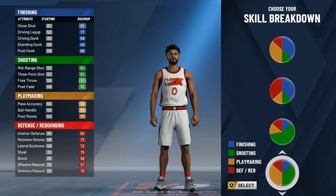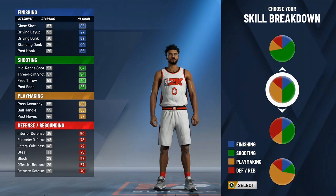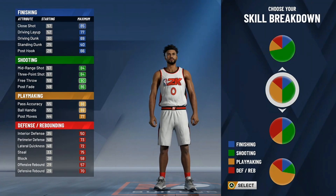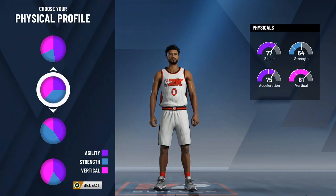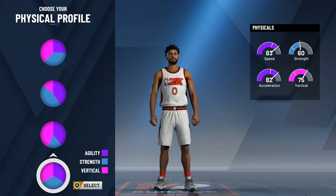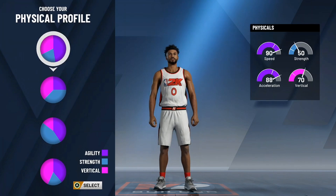When it comes to skill breakdown, I was looking into the pure playmaking pie chart because it looked pretty good — he has high playmaking, he can shoot, and he's athletic — but I found a better pie chart, which is actually the playmaking and shooting. If you're thinking of Damian Lillard, this is obviously the one you'd pick. It turns out it is his pie chart. For the physical profile, Damian Lillard has max agility, so pick this pie chart to get max agility.